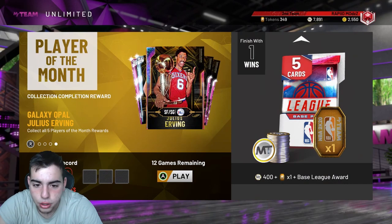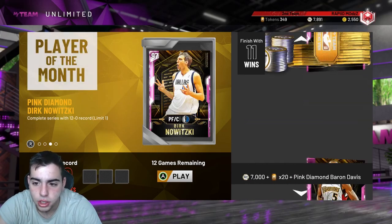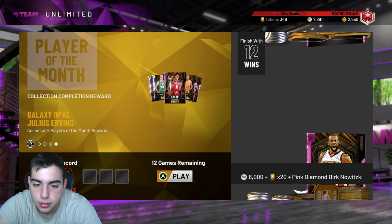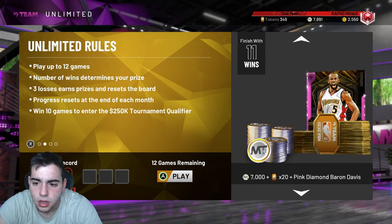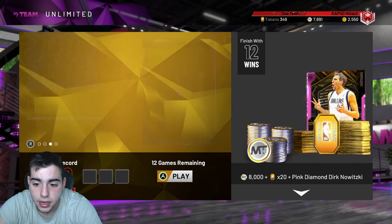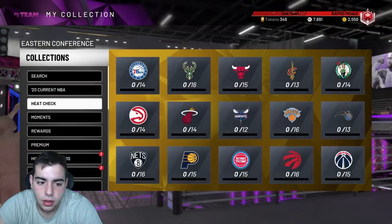We also have a new Pink Diamond Dirk. If you're 11 and 0, you can literally just win one more game and get Dirk — 2K doesn't seem to update it right away. You can also get Baron Davis at 11 wins. I really want Baron Davis — at 11 wins you get Baron Davis, and at 12 you get Dirk. I'm gonna have to grind this on stream with my budget squad, possibly tomorrow.